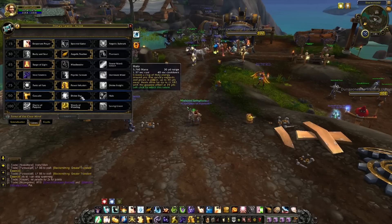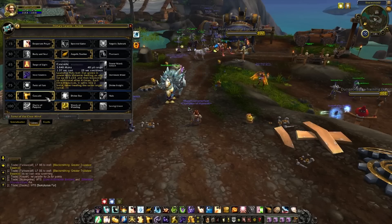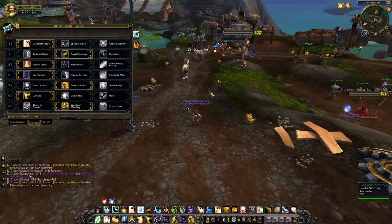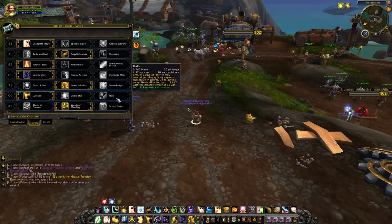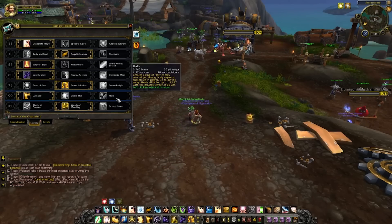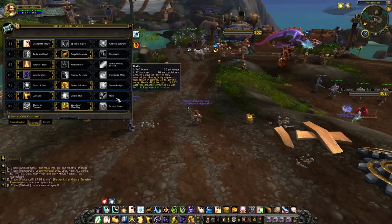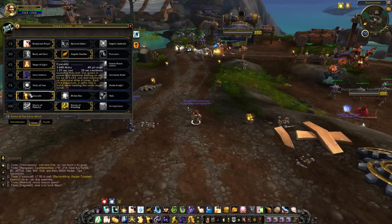For tier 6, you have basically two options — stay away from Divine Star, the healing it does is lackluster. Cascade launches a Holy Bolt that grows in power with distance, healing an ally and then bouncing to additional allies four times. In a 25-man group that's really good healing, and it's great for fights where you can't stack. The other option is Halo, which creates a ring of Holy Energy around you, radiating healing to everyone within 25 yards with the most healing at its farthest range. I like Cascade because it will bounce to anyone even if they're spread out.